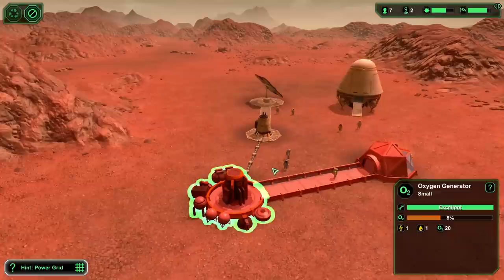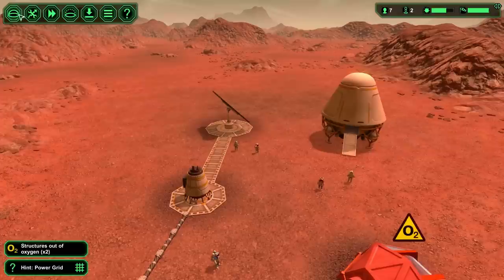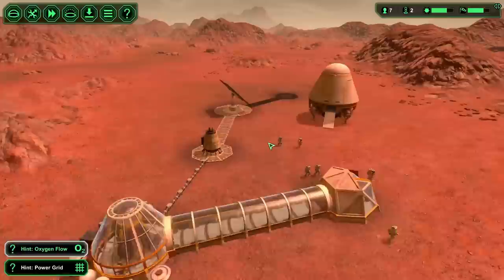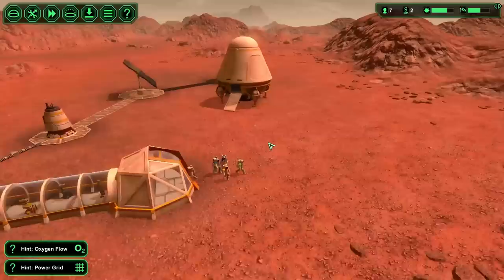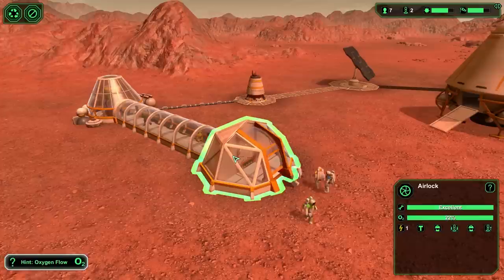They've connected everything - you can see oxygen filling up the airlock and the oxygen generator. If you press Tab you can toggle the dome view and see the oxygen generator room clearly. We're also going to need a way to get power at night since a solar panel doesn't work then, so we'll build a wind turbine and connect it. You can also speed up and slow down the game.